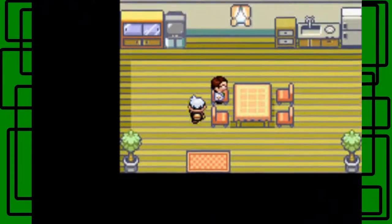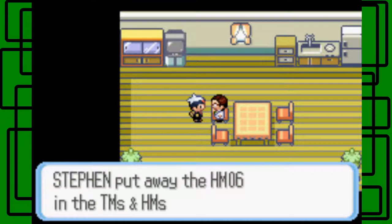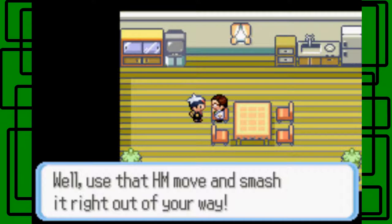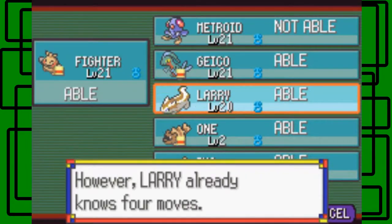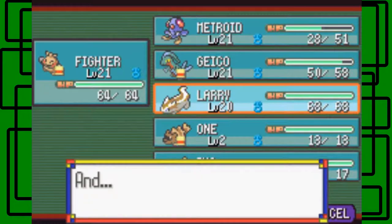If you go in this house, the scientist will give you HM06 Rock Smash. 'Your Pokémon look pretty strong — here, take this HM.' HM06 is Rock Smash. We'll put it in the HM pocket. 'If you come across large boulders that block your path, use that HM move and smash it out of your way.' I'm going to teach it to Larry right now — let's replace Tail Whip. All four of Larry's moves are eventually going to be HMs: Strength, Rock Smash, Cut, and one more I can't remember.